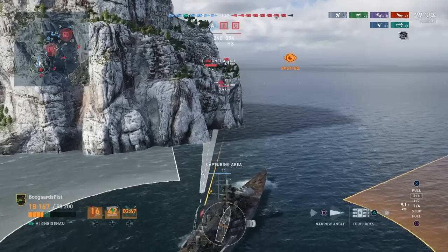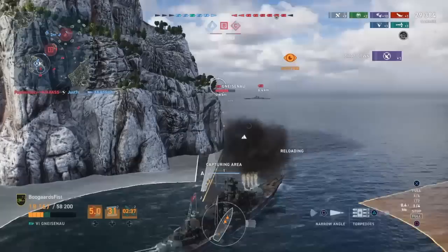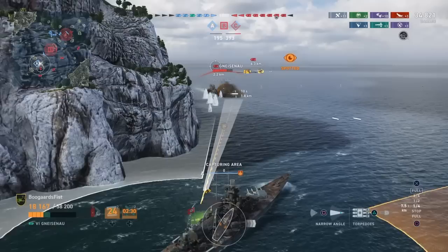The other mobility characteristics favor the Scharnhorst: turn radius 830 on this compared to 800, and rudder shift 12.5 compared to 12.3. So very similar ships. The Scharnhorst is kind of set up more cruiser-esque in terms of guns and reload and stuff like that, but they do feel similar.